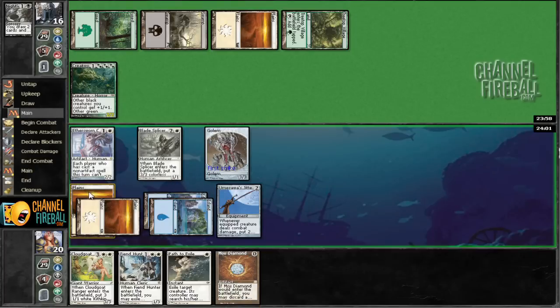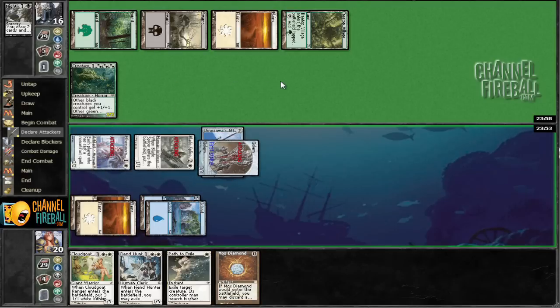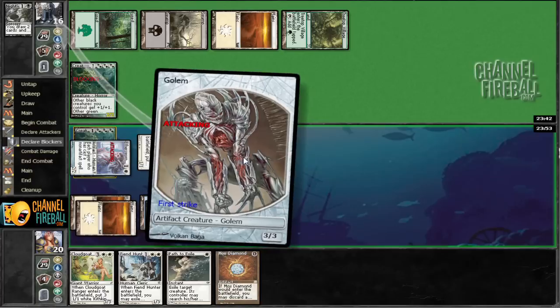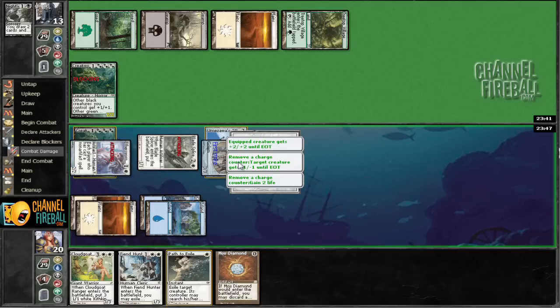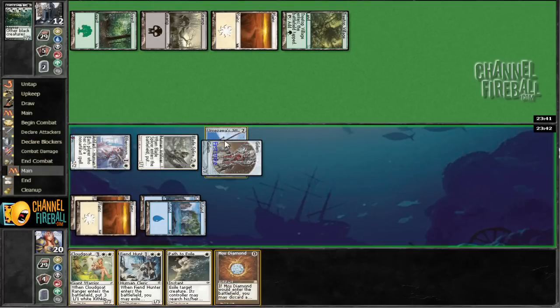We're going to equip to our first striking creature and attack with everything, I think. Because even if he steps in front of our Bladesplicer, we still have the option of giving this minus one, minus one and trading with it, which I am more than inclined to do. So we're going to teach him about the stack — watch this. First strike resolves, he gets two counters, he gets minus one, minus one. Always yield to that and remove the counter, target creature gets minus one. Hey look, I still have a counter!